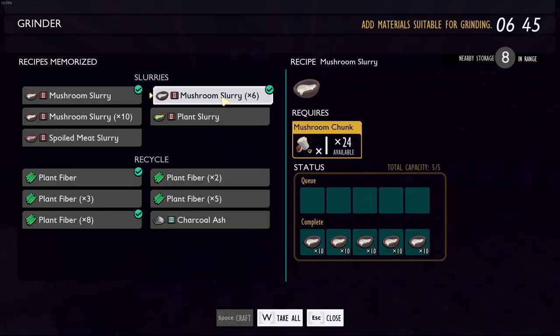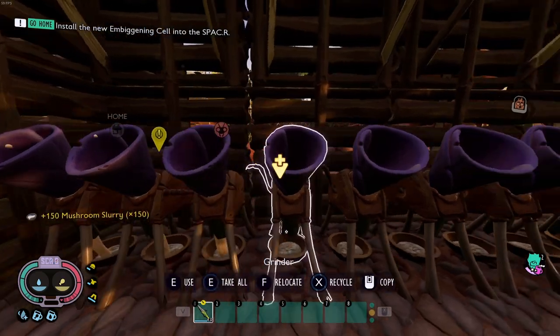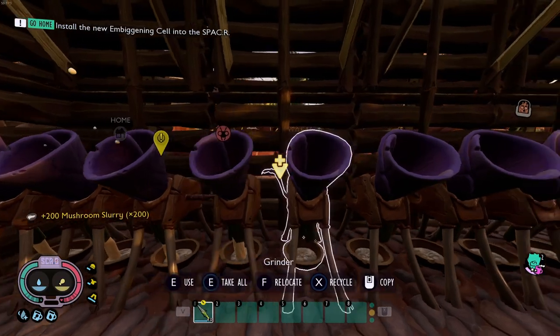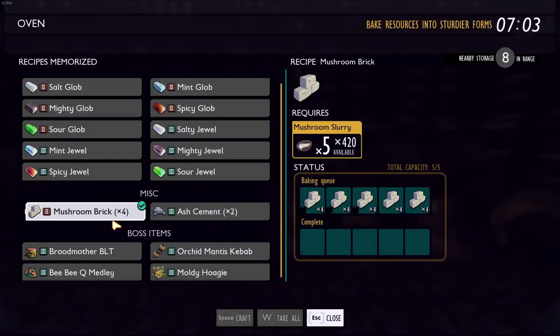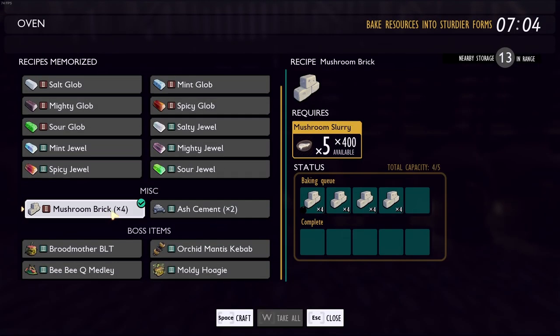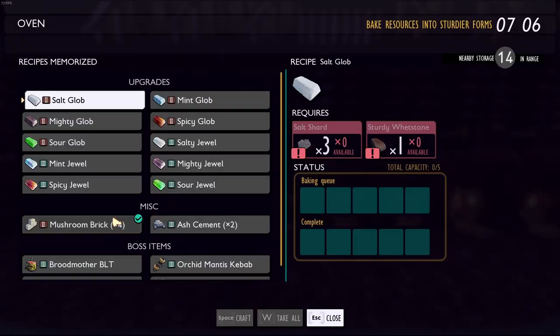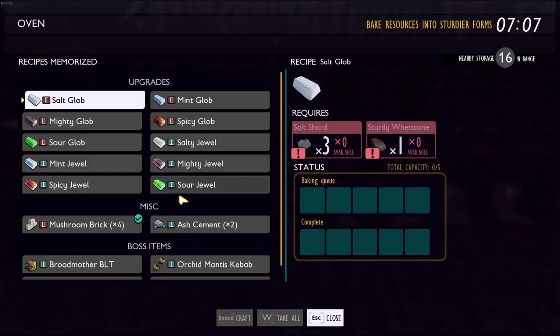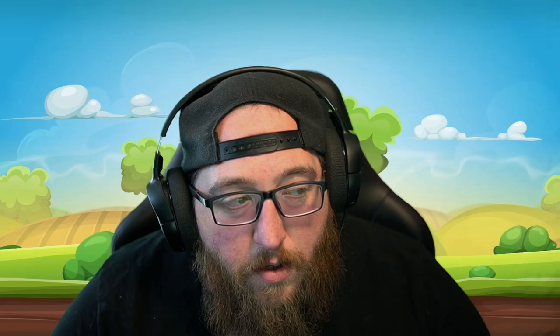When you're inside a grinder, spinner, or oven and loading like 30 ovens at a time, on PC you can double-click and spacebar to speed-fill your ovens, spinners, grinders, and whatever else. Take advantage of that because if you've got 30 or 40 ovens it definitely knocks down the time.